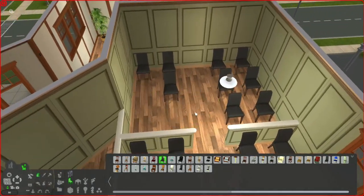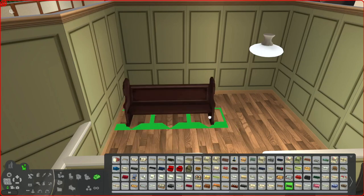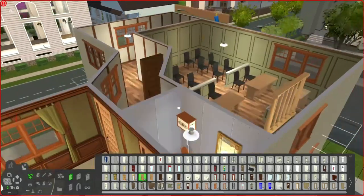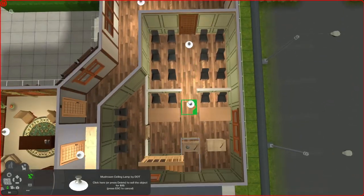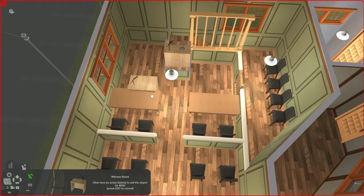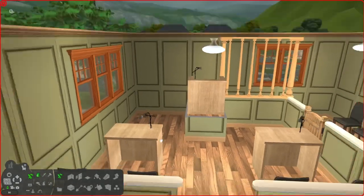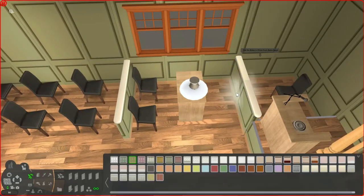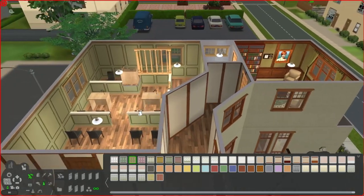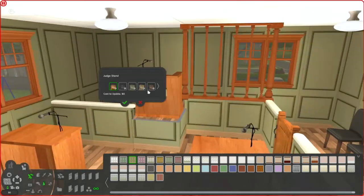Over on the side of the courtroom I've put in a little jury spot, in case we want some Sims to form a jury for a particular court case. Then there's a little spot for citizens to witness a case going on. I've tried to make it a lot more courtroom-y — the whole time I was doing it I was thinking of Legally Blonde. We've got two witness stands, a judge stand up the front, and a little cross-examination chair in the back.